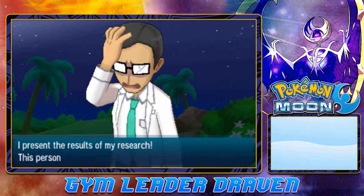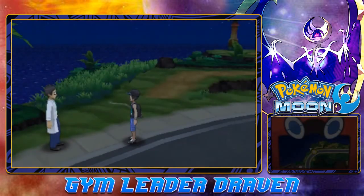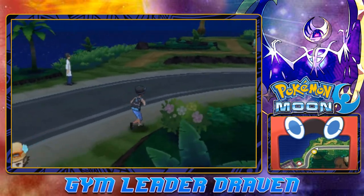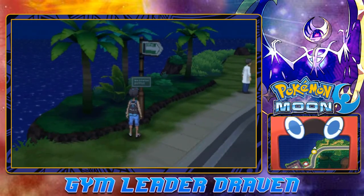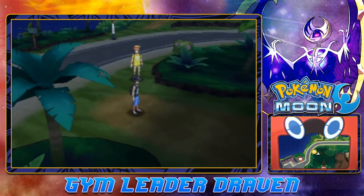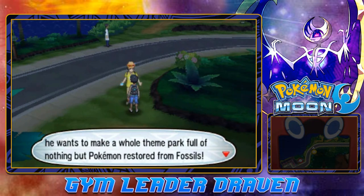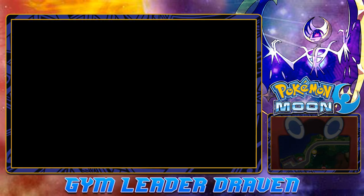We accidentally swapped out Fly for Natural Gift — don't worry, I can reteach that. This is what happens when I talk too much! Done with that trainer. A sign says the Fossil Restoration Center is close by — there's also a guy who wants to fill the place with nothing but fossil Pokemon.